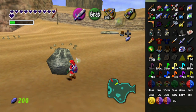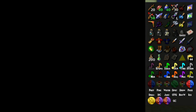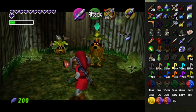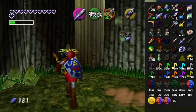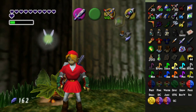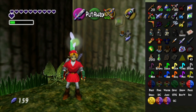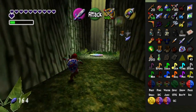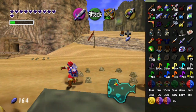And we get a quiver upgrade. So both of the quiver upgrades are here, for some reason. And another Skulltula token. Okay. The first quiver upgrade. We're doing all right. We could be doing better, but we're doing all right. So we know where all of the quiver upgrades are now, so we don't have to worry about those getting in the way of anything.